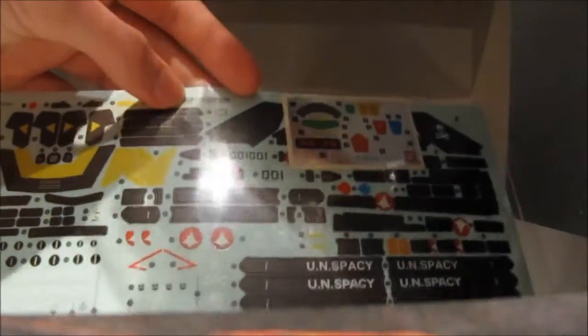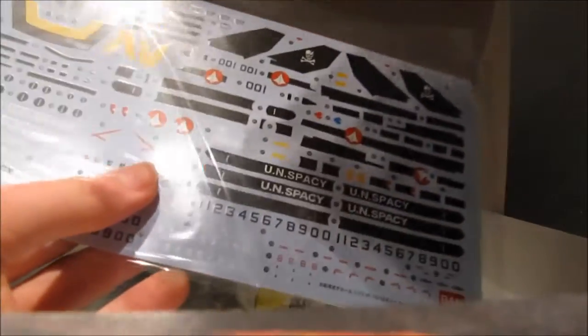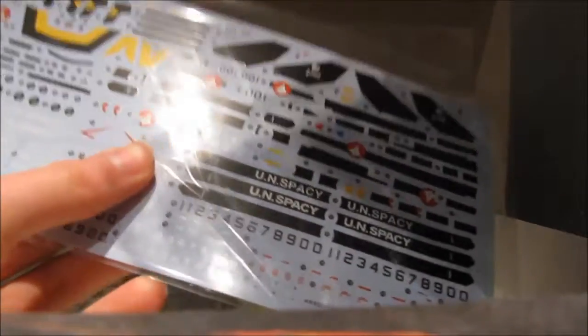I don't know, those are all peel-off stickers. People complained that the latest High Grade require a lot of stickers — now, this is a lot of stickers. Oh, awesome! I hadn't noticed that when I opened the box — you actually get the option to use waterslide decals or peel-off stickers. That is awesome. That's fantastic.